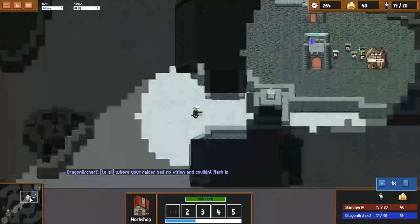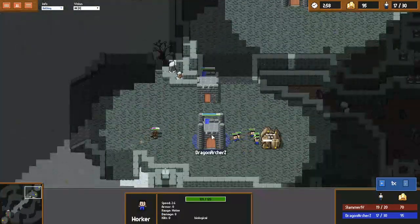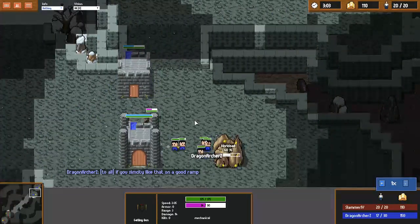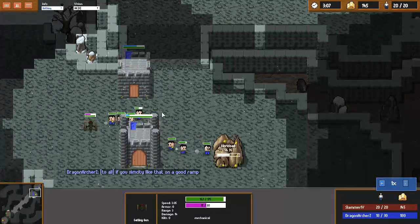I've gone for a workshop first expand with a single gatling, up against a house castle Rax. So we can see the raider super late for DragonarcherZ, and he's been able to leverage a pretty nice gold advantage off the back of this.